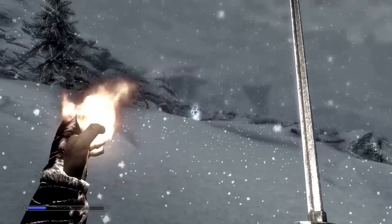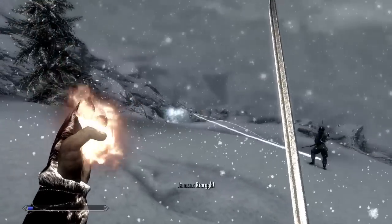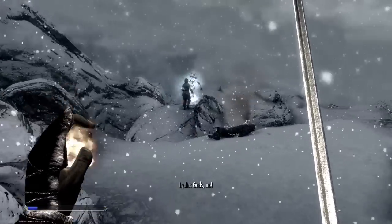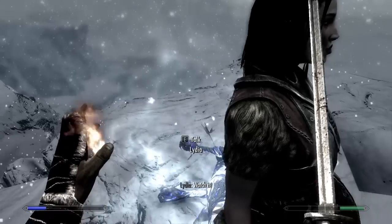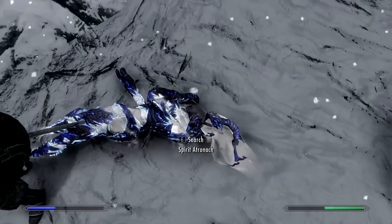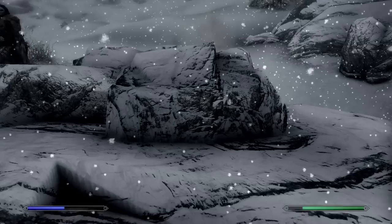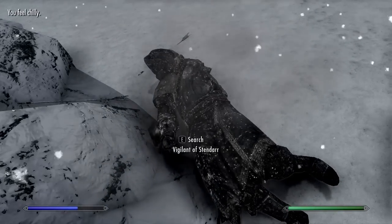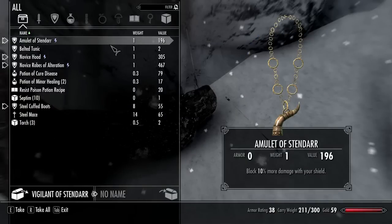I might be dying very quickly here. There's one thing I'm not too good at - Spirit Atronach. I might have to check what setting I've got my followers on. Who are you? Vigilant of Stendahl. Roasted Vigilant of Stendahl - didn't smell too good. Blocked 10% more damage - ooh.